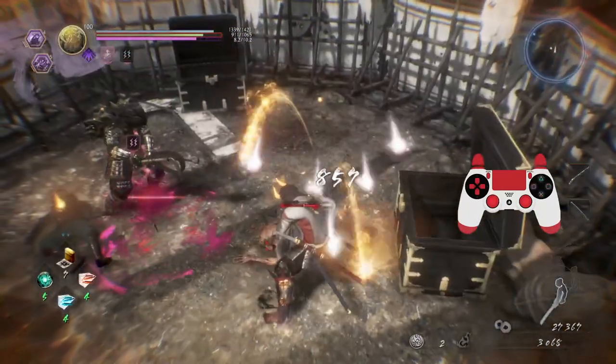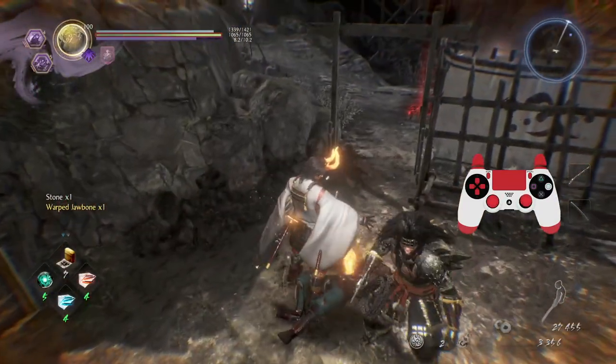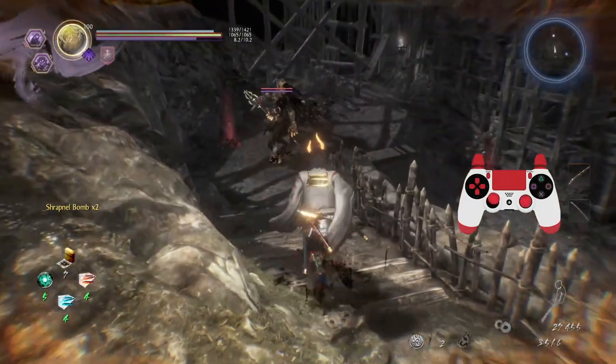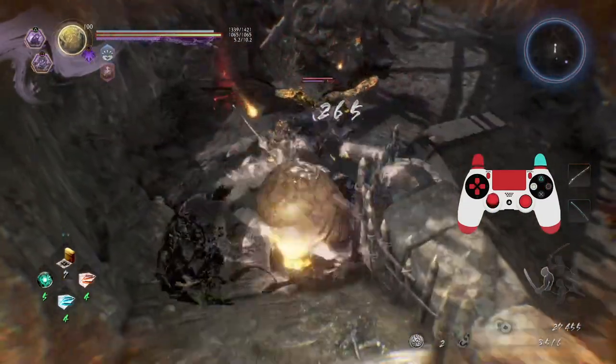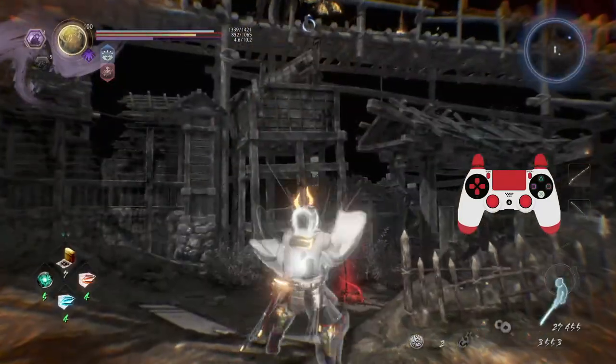Alright, raven tengu. Use the yokai ability, knock it up — I'm already sheathed.